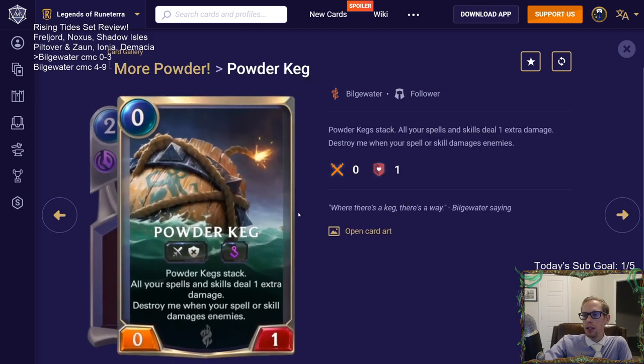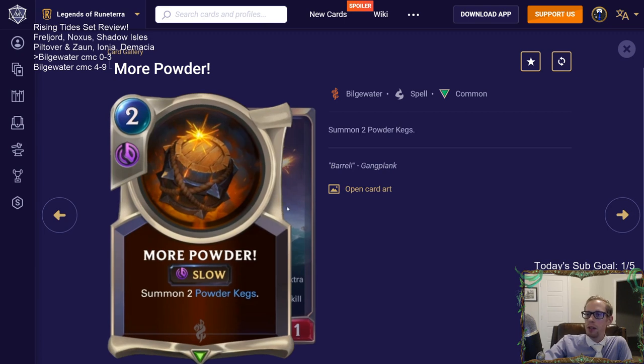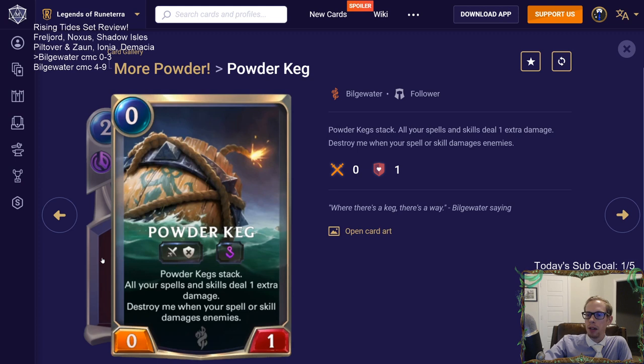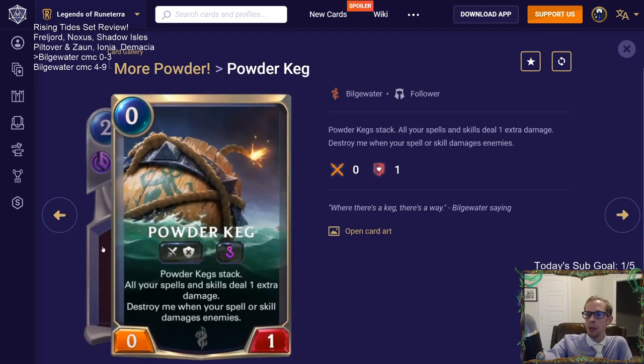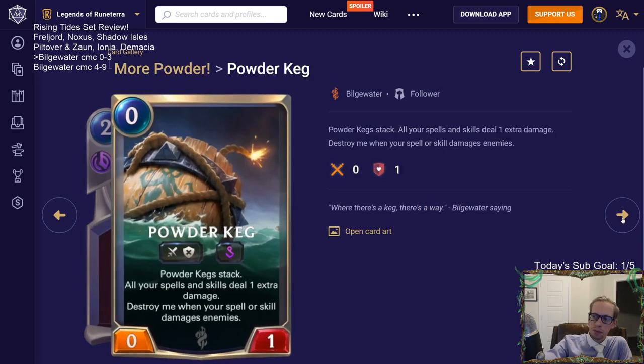More Powder: another two-mana spell, get two Powder Kegs. I'm not sure if two Powder Kegs are worth a card slot, but maybe depending on what you're doing. Could see this being worth it if you really want Powder Kegs or need two-mana spells for synergies. We'll have to see.